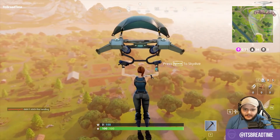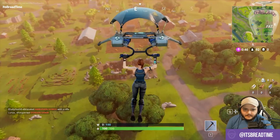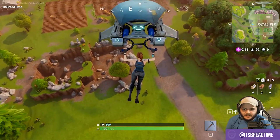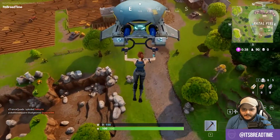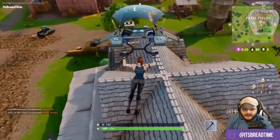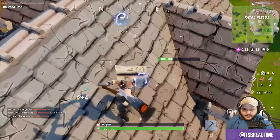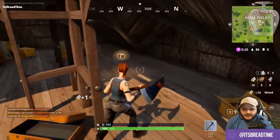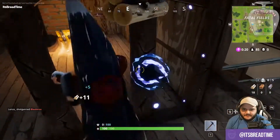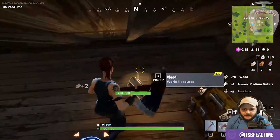Maybe we can go check out the quarry while we're here. It doesn't look like there's anything down there, but maybe there's a chest. Wait — there is a weapon down there. We'll land on this roof — the landings are real smooth. General rule of thumb in these games: if there's going to be a chest, it's either in the basement or the attic. Just like that. They seem pretty generous with the amount of chests. If you drop in one of the named areas, you're really not hurting for a gun.